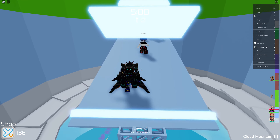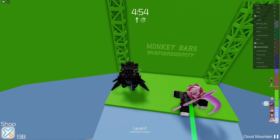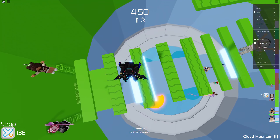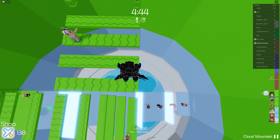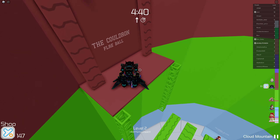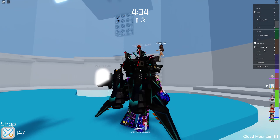We fell right back down to the bottom. I wish there were checkpoints in this because everything would be a lot easier. I chose the dumb decision and just went straight — that is not what you do. Come on, we can make it!